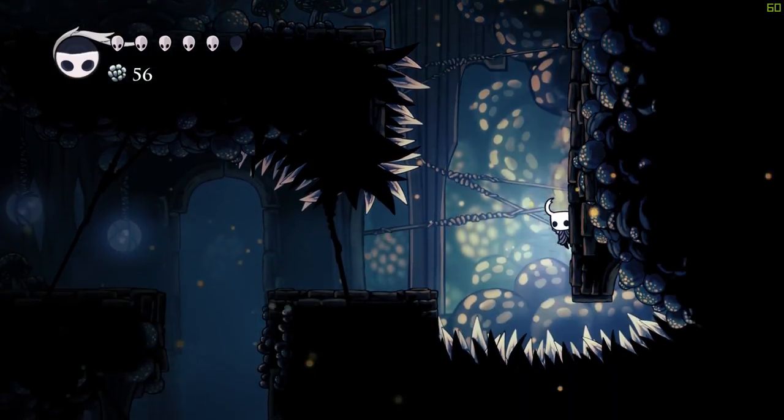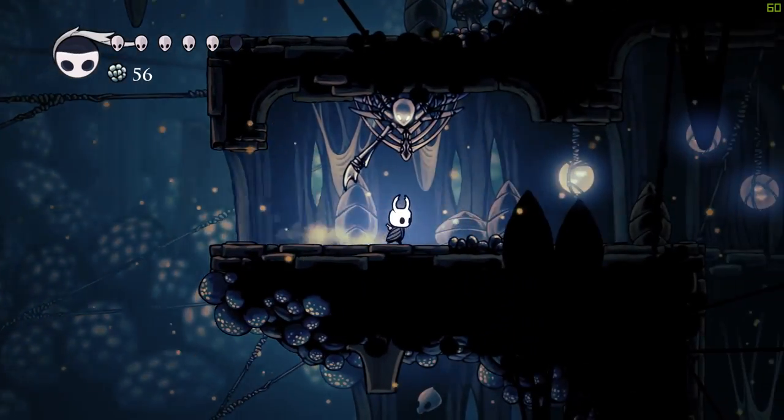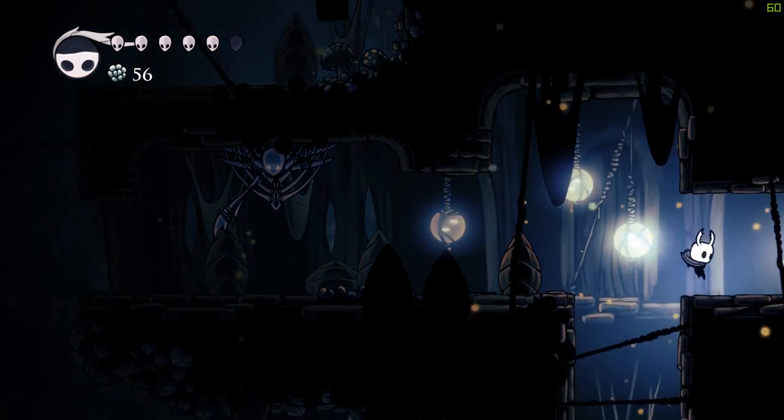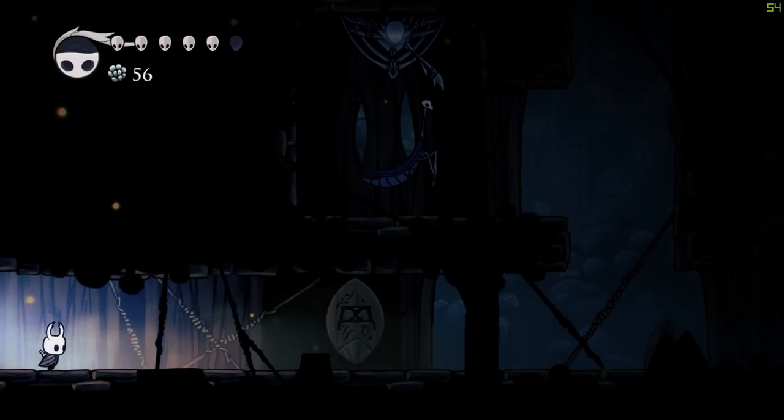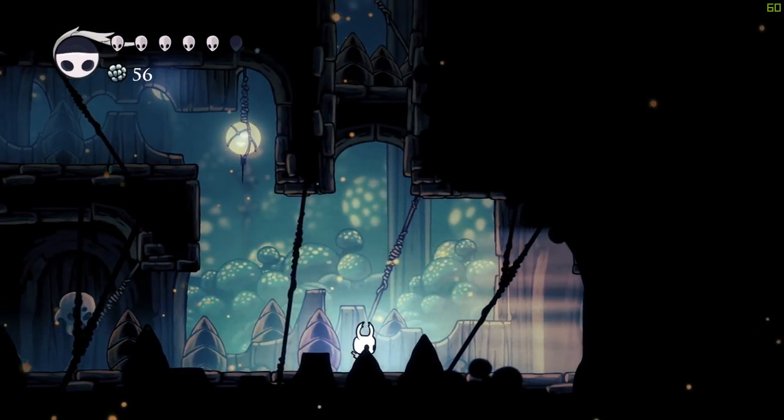Inside the pit, enter the first unlocked door on the right. As soon as you enter the next area, dash right away, otherwise the mantis will lock you out. Keep heading to the right until you reach the bench.